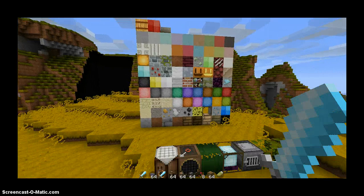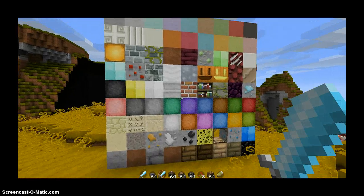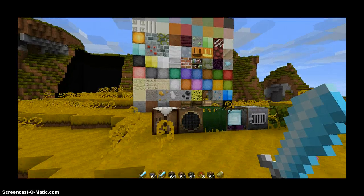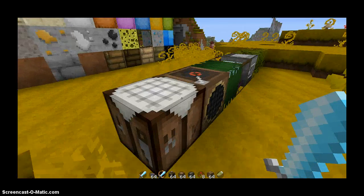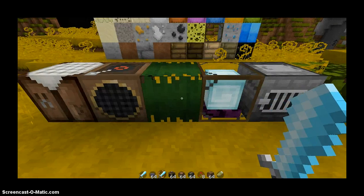I'm not gonna go over all of them one by one, 'cause most of you can probably tell what they are. That's probably the color behind us. Alright, so — crafting table, jukebox, leaves.